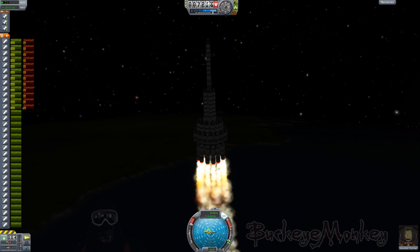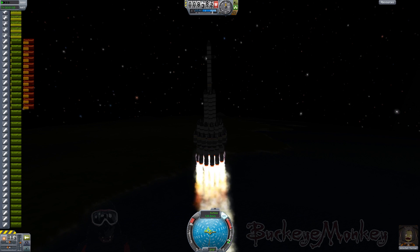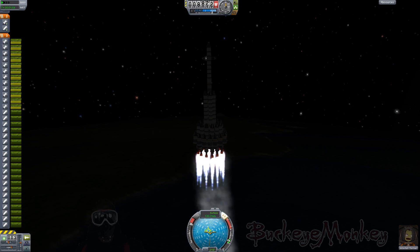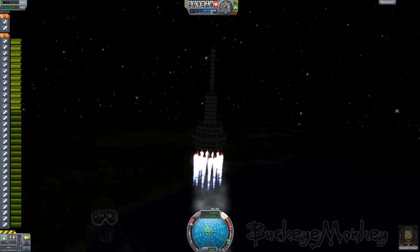Now when you're trying to explode a booster stage using more boosters, the timing's pretty easy, because they overheat really quickly. But coming up here, we are going to explode this last booster stage with rocket engines, and you need to hit the button a little bit earlier — the rocket engines don't put out quite as much heat as the boosters do, so you need to hit the button a little quicker to get those things to explode away.